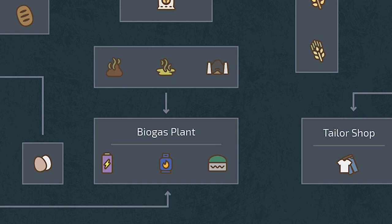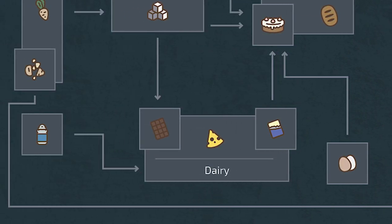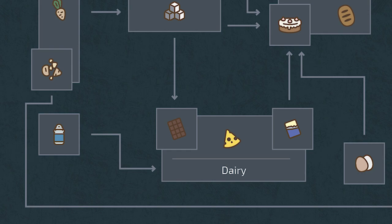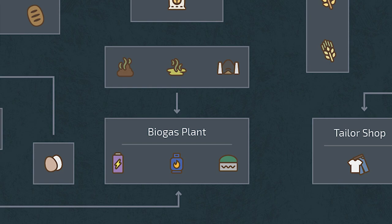The biogas plant has been moved into the production chain, as it will accept four different inputs and produce three outputs. Just like previous Farming Simulator titles, you can provide the BGA with silage, manure, or slurry, but with FS22 a new input is accepted in cut beets. These inputs will allow the BGA to produce electricity — which we learned a few weeks ago can be used to recharge our electric vehicles — and methane, which can be used to refuel our methane-powered tractors, as well as the old tried-and-true digestate.